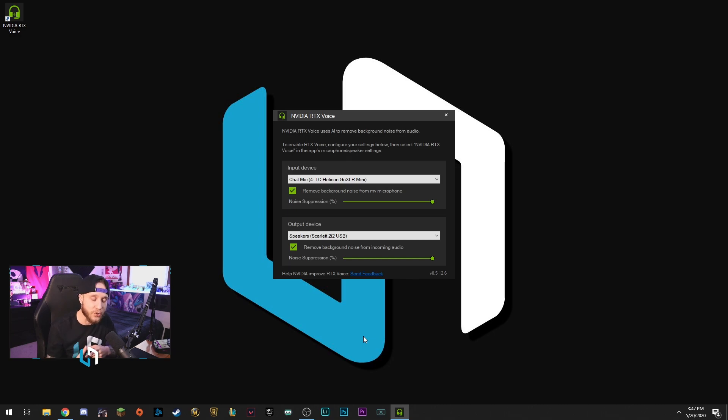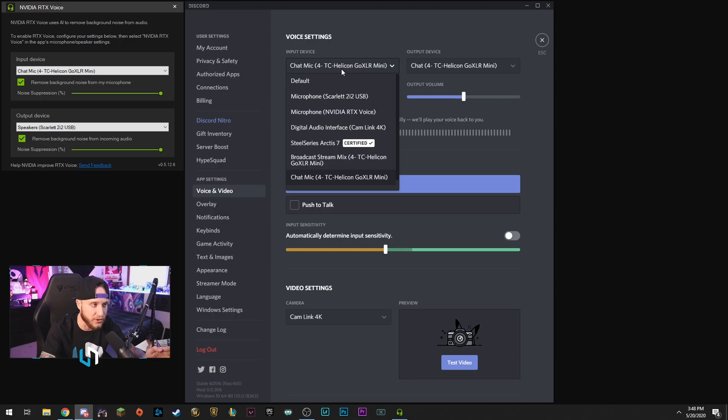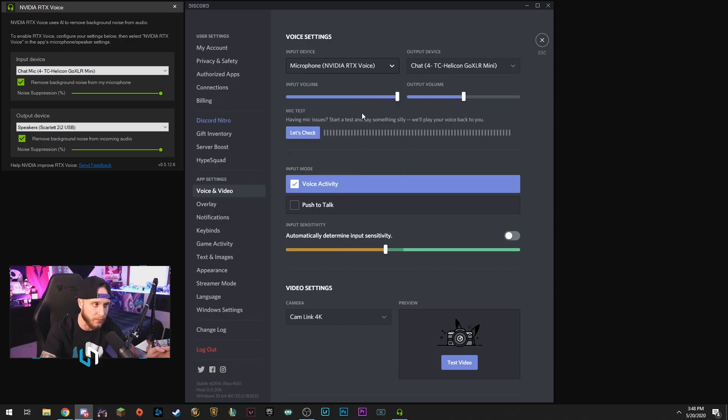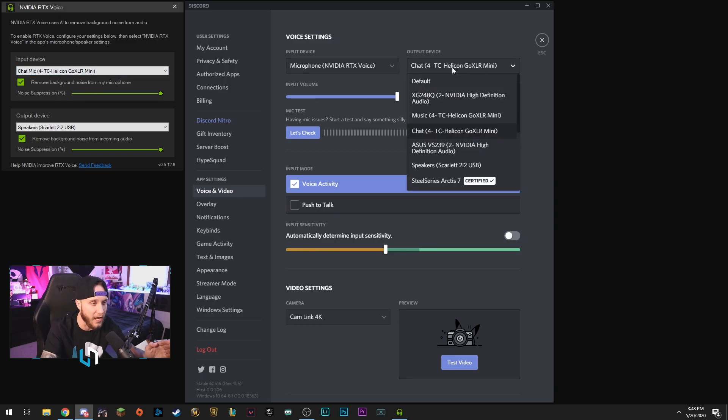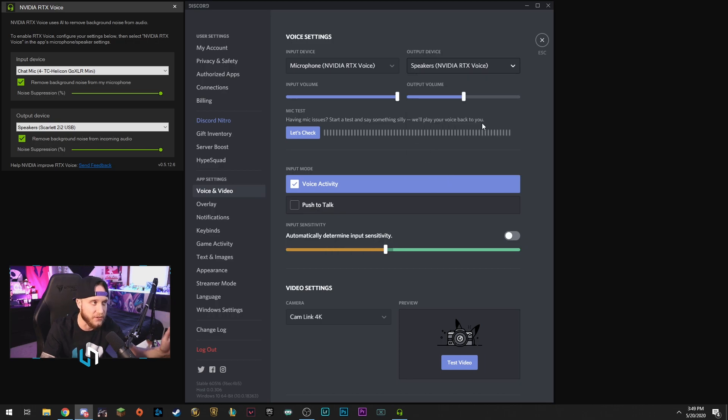The trick here, though, is to make sure that you set this stuff up correctly on your Discord. So let's move over to Discord. Basically what RTX Voice is doing is it's taking our microphone and turning it into an RTX microphone — same with our output device. So if we go into Discord, we're now going to have to change our microphone to Microphone NVIDIA RTX Voice. Now it's using these settings from here. Same for the output device — go to output device and find NVIDIA RTX Voice Speakers. And that's it. You just change it on Discord. You can also do the same in your games or whatever else you're going to be using your microphone or headset on. It's so simple — honestly, if you can use this, you need to use it.